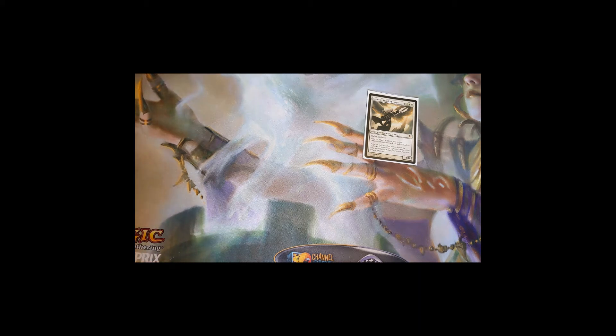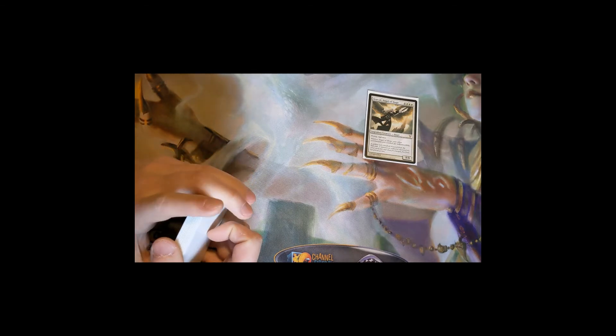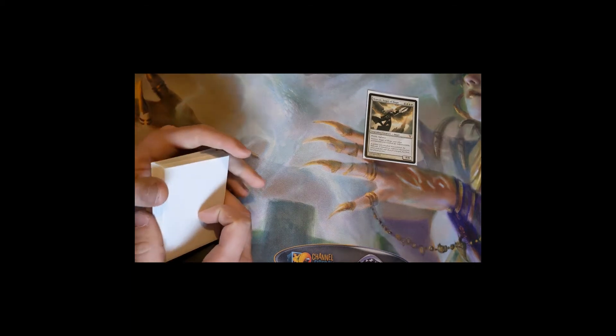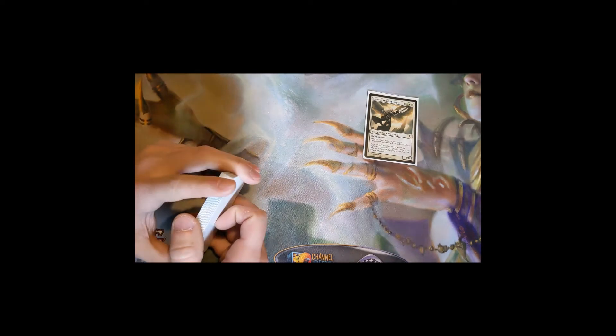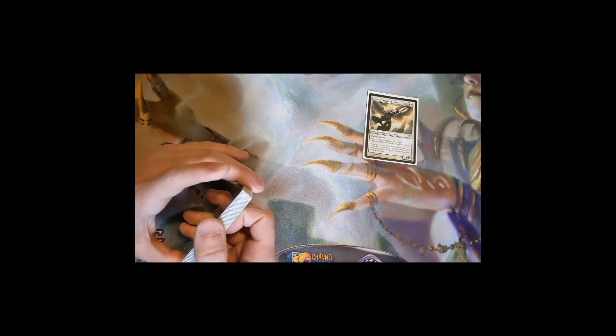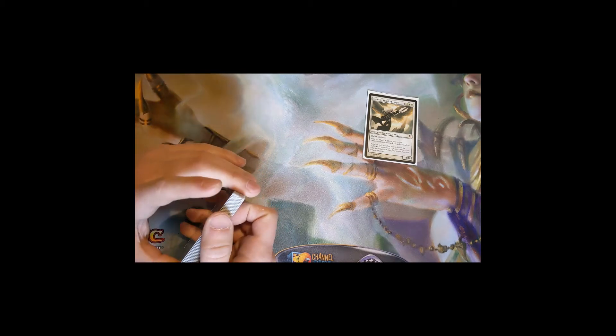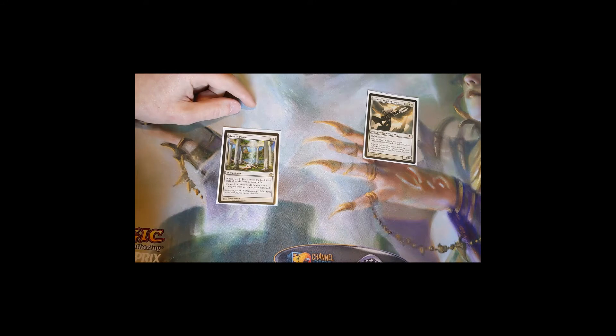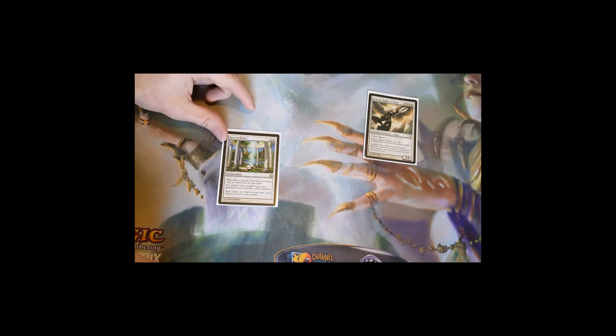Now let's talk about the taxes part of the deck. These are cards that either stop your opponent from doing something, or make it cost them more mana to do it. It's all pretty annoying for your opponents — you're going to draw a lot of hate as soon as you play some of these. The first ones are graveyard interaction. Rest in Peace is probably one of the best graveyard hate cards: when it enters, exile all cards from all graveyards, and if any card would be placed in a graveyard from anywhere, exile it instead.